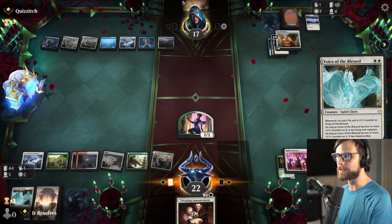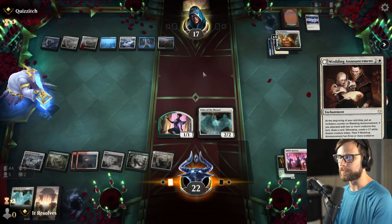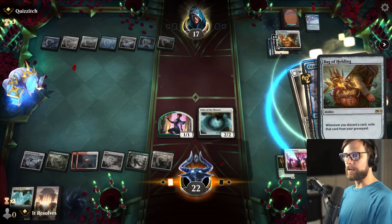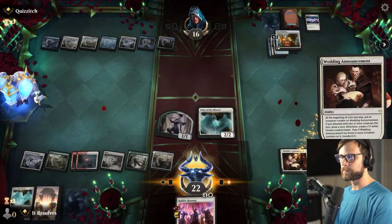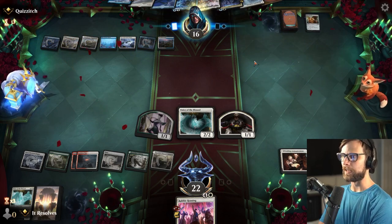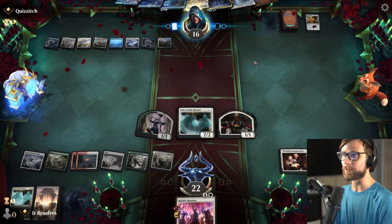Let's throw out the Voice of the Blessed first — I actually would rather them counter this than the Wedding Announcement. They also, if they only run Make Disappear, really don't have a good counter here anyway. So they're going to return the Rabble Rousing. Let's go ahead and attack in — we're going to get the 1/1, which is great. Wow, they are going to go for it now. That's a pretty big play for sure. However, the Rabble Rousing did not have a good card under it, so it's actually not that big of a deal — I kind of just get to reset the Hideaway. They do have Jawari Disruption, and also a Seat of the Empire which they do have active.